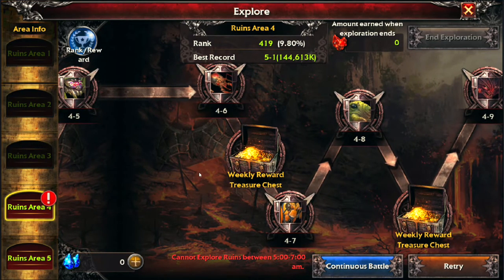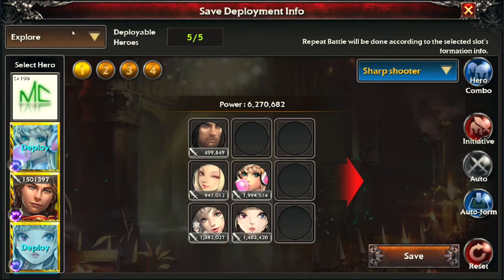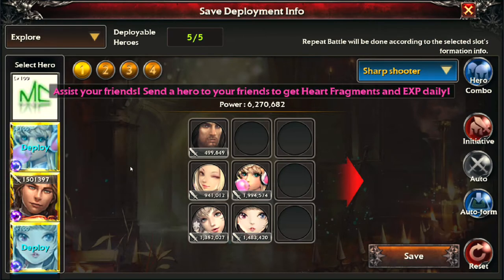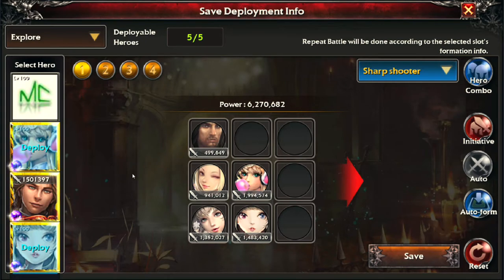Depending on what kind of attack the boss uses, you can switch your formation, because the boss type determines which Fury Thief you'll want. The setup I recommend: a single-target Fury Thief, a damage dealer, a crit buffer, a healer and dispeller, and one more hero of your choice. In Explore you're very often starved for Fury, especially against a single-target damage boss, so you pretty much always want a single-target Fury Thief for those fights.